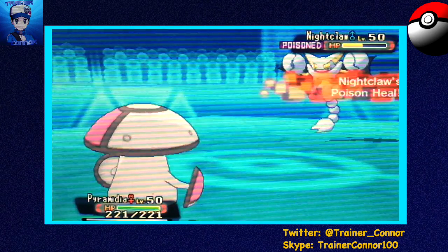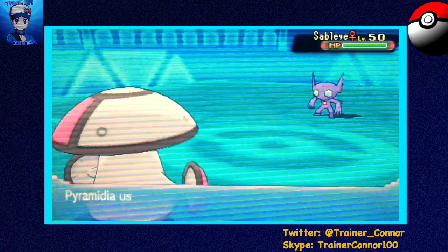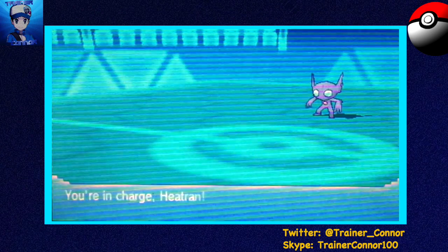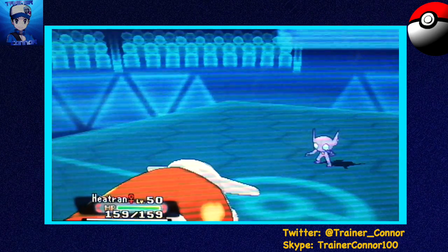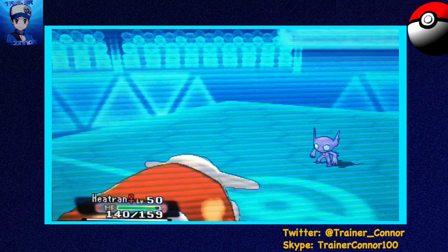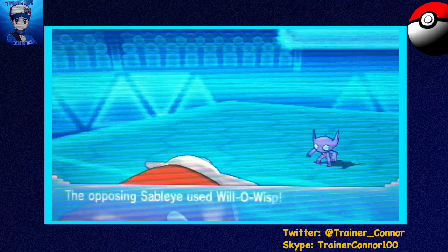He finally switches out and goes back into Sableye, which is okay by me. I was expecting him to go with a Will-O-Wisp. I'm going to go into my Shiny Heatran, only to get Shadow Sneak in the face — I have an Air Balloon to dodge Earthquakes but now he pops it. On top of that he has Taunt, which I expected, but it's fine.